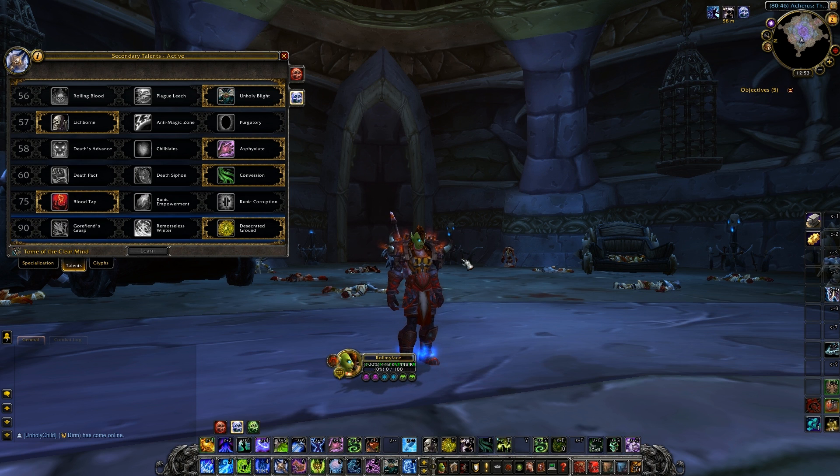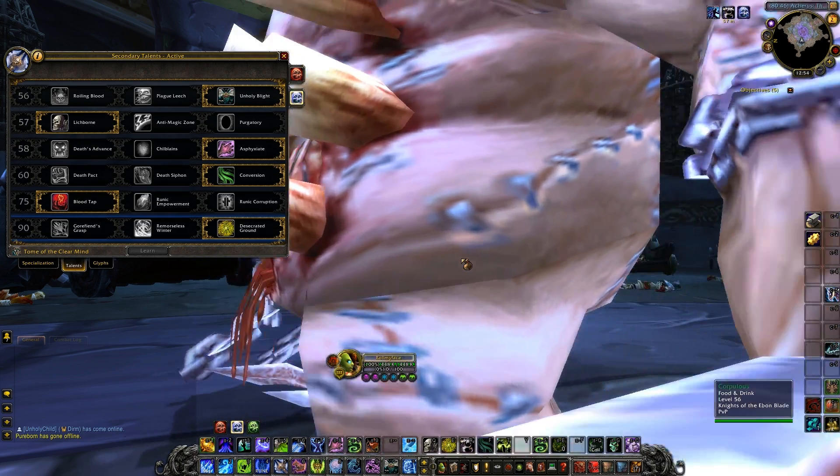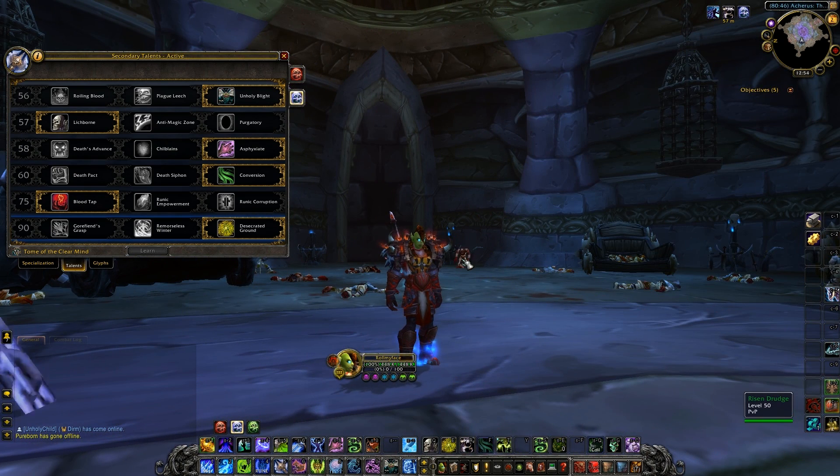The third tier talent is pick your own poison — there's no real wrong choice because they're all actually really good. The first option is Death's Advance, which makes you passively move faster and when activated gives you a speed boost. If you get a slow on you, you can activate it and move at 100% movement speed. It's a great move if you're in an RBG with mages and a lot of classes putting slows onto you, and with a 45 second cooldown it's really not that bad.